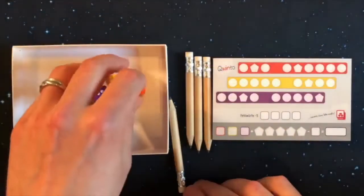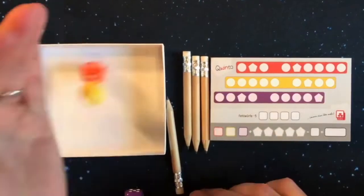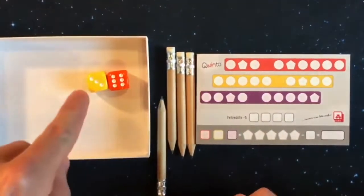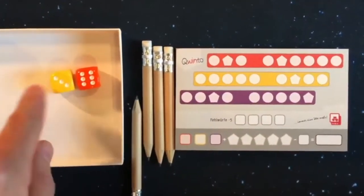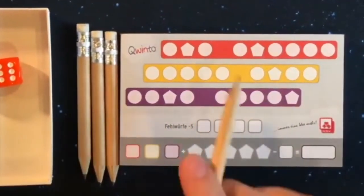Then Quinto, which lowered the dice to three and changed the rule where you could fill in any empty spot — not necessarily left to right — and made a rule that each column needed to be a different number, and added bonuses by filling designated areas to get a higher score.